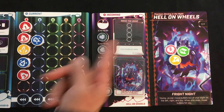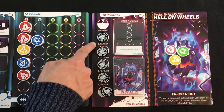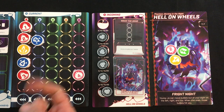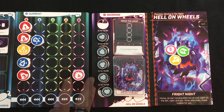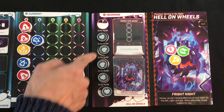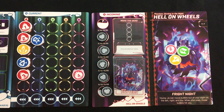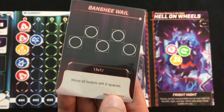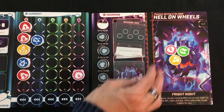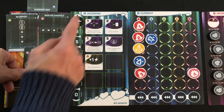End of round: Wake the Dead doesn't trigger because I have four bullets in a column. Shield check — I have three bullets and need five, so no shield break. Important strategy note: if you break a shield and have extra bullets, they get discarded unless you can break another shield immediately. The boss reveals a new tough pattern, and she sends seven bullets to my current bag. Not too bad.